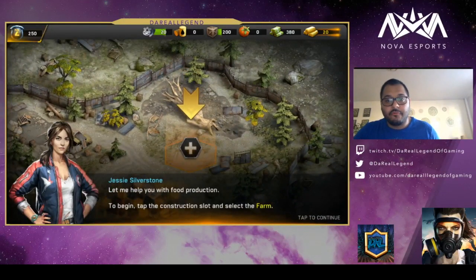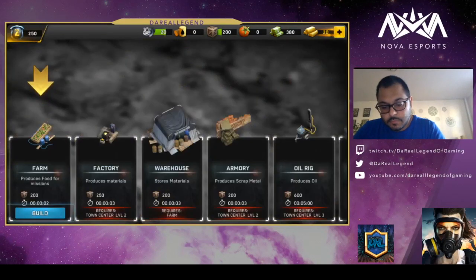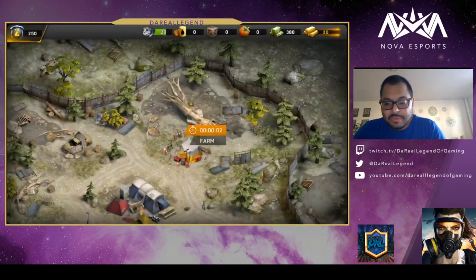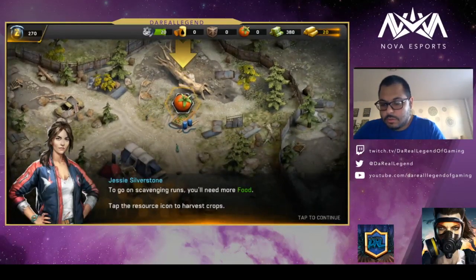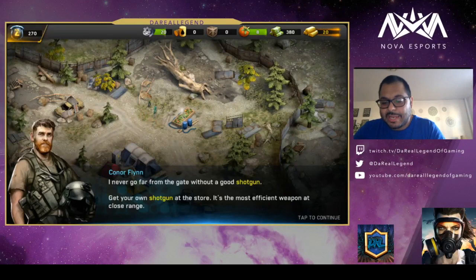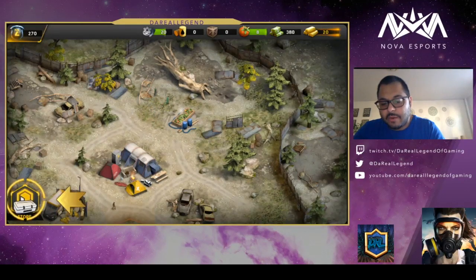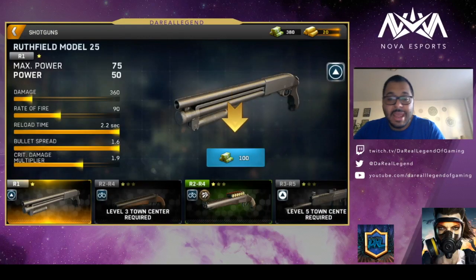It says, let me help you with food production. So let's do some food production here — we're going to build the farm and it should be built in two seconds. There's also a store where you can get a shotgun. We're going to click over here and get ourselves a new weapon. The menu had different weapons that you can go in and buy. The weapons cost cash, which you accumulate from doing missions.